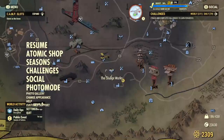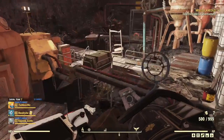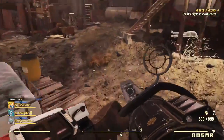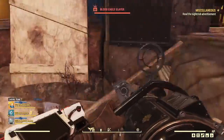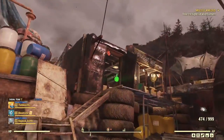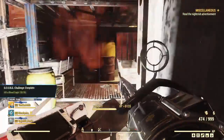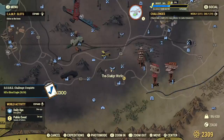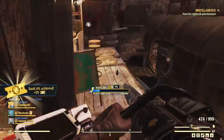I need one more — you can't tell me there's one more Blood Eagle here. Where's the guy in the power armor? There he is, he's hiding. He's dead now. Sludge Works — rank 64.